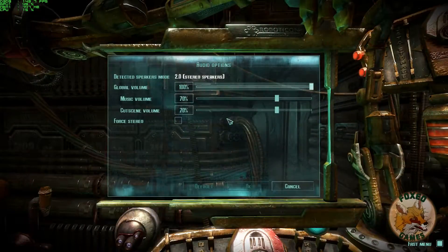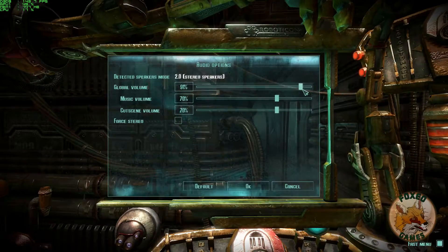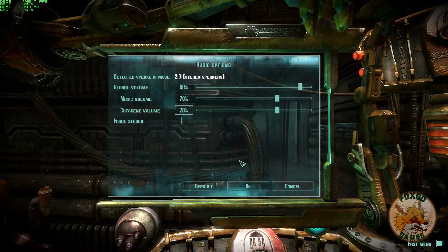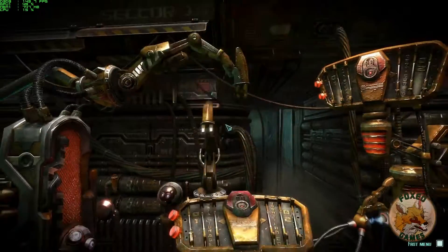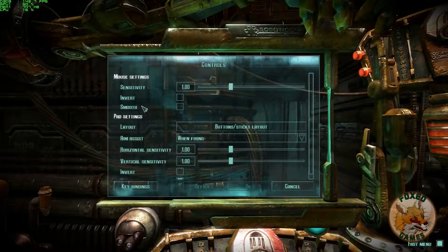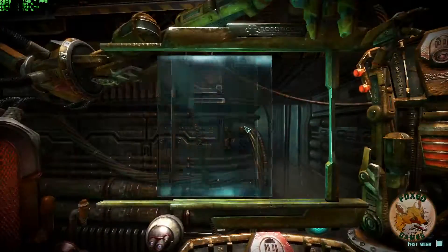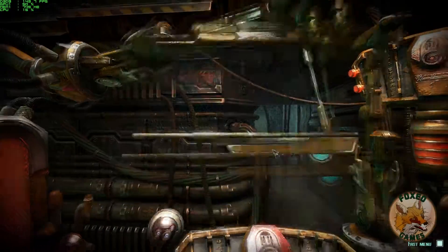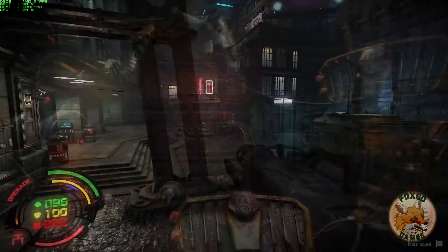You have volume sliders, but you can only separately control the music and cutscene volumes — no options to mess with voice and sound effect volumes. Key rebinding is available if you don't like the default setup, and the game offers aim assist for those that want it. You can play with either the mouse and keyboard or a controller; I tested the Xbox 360 and Xbox One controllers and both worked great. However, when playing a first-person shooter on the PC, it's just unthinkable not to use the mouse and keyboard.